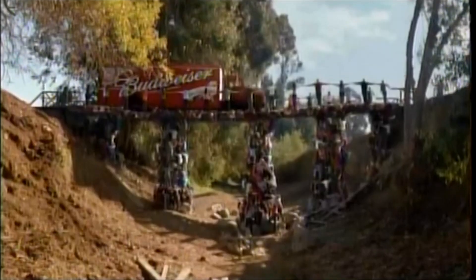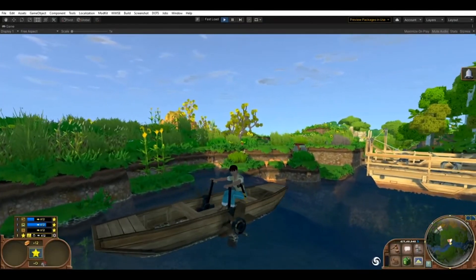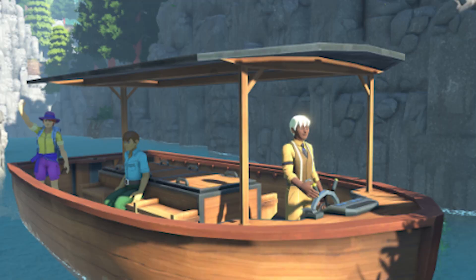ECO is a fun game where players cooperate to destroy a meteor. The next update, however, is adding boats, nations, and even some post-meteor content.